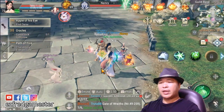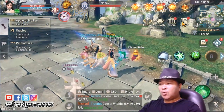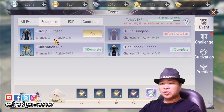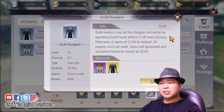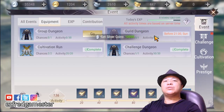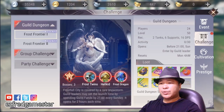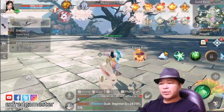Another thing — if you were able to get items from going through dungeons, don't ever miss your dungeons. Especially equipment dungeons where you can get items that are far more expensive than what we are selling right now, though they're actually easier to get. Make sure you do your dungeons — I believe you can go up to two times for regular dungeons. For challenges I think you can only do it once, and for cultivation you can do it twice.